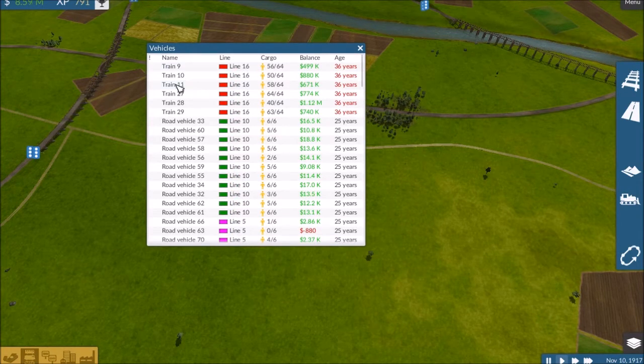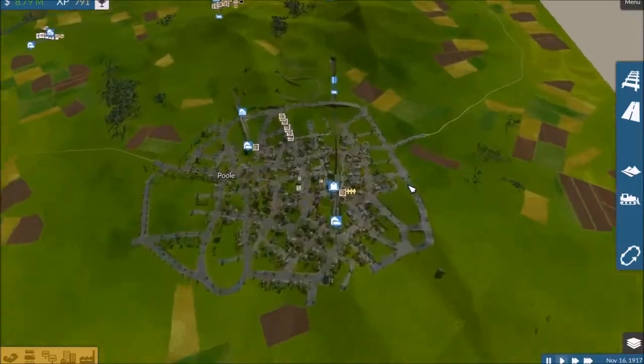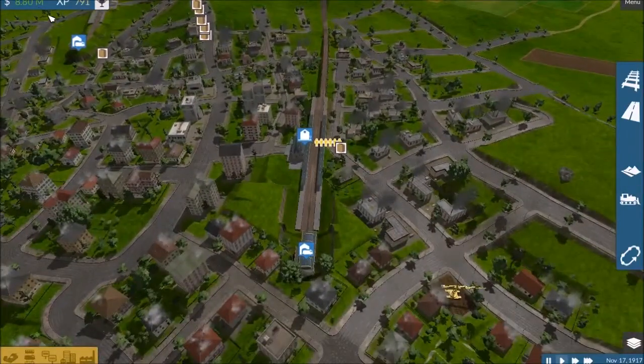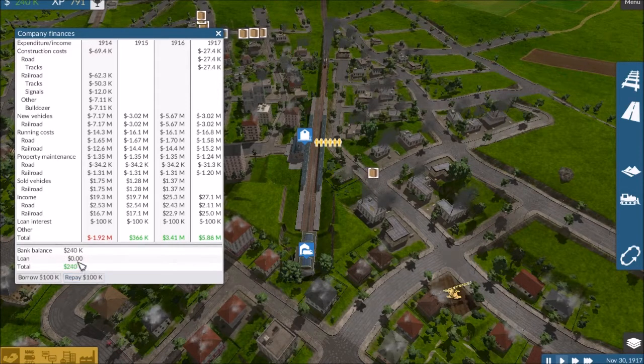So let's first count how many we have: one, two, three, four, five, six. So six trains. Let's repay our loan first. We definitely need to be repaying our loan. I wish we could do this quicker — we need to borrow or repay half a million or something at a time.